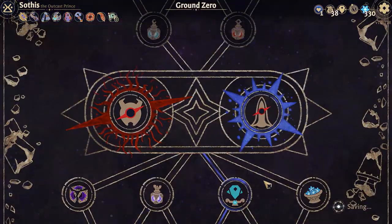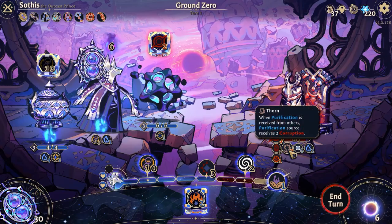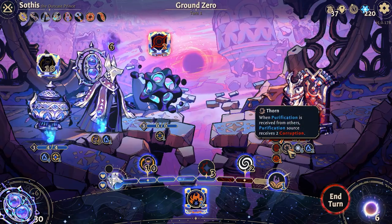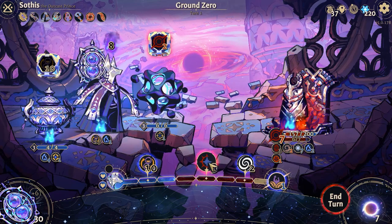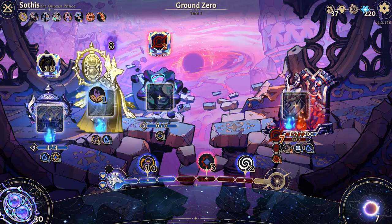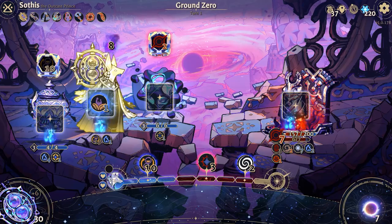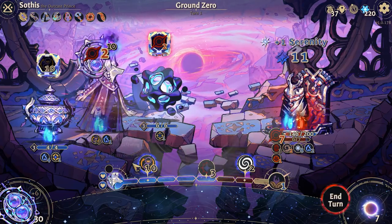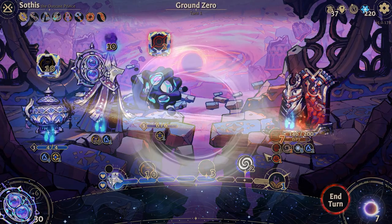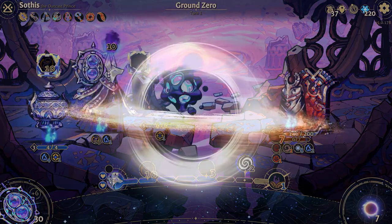Finding a cool item early on can define your playstyle throughout the run, or at the very least direct it. You can start a new run with the option of picking either a minor or a major item once you level your characters enough — so it's a little like a roll of the barrel of a gun. The Dreadhole loves Russian Roulette too.